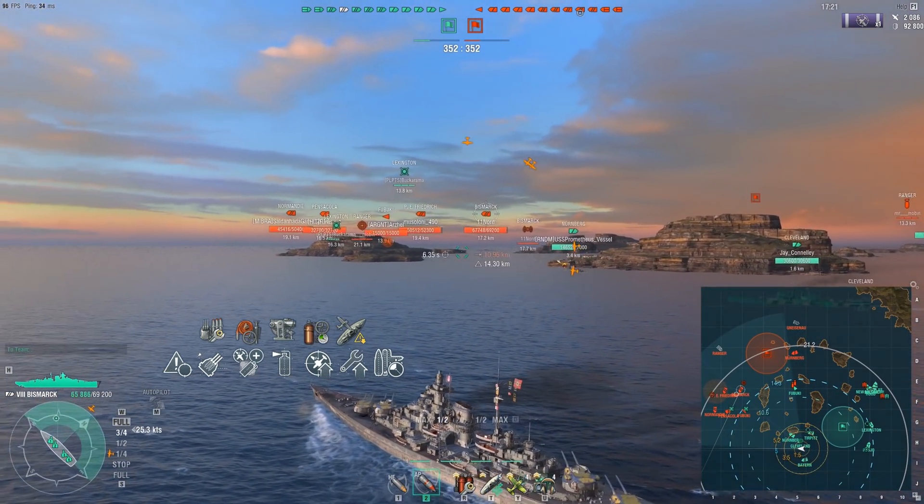Somehow, my team turned a huge disadvantage into an advantage. We now have an 80 to 90 point advantage. I was able to contest long enough and show the friendlies where those CVs are located. I think we're going to win this game. My team only has to survive for about two minutes. But the enemy, if they were to key off the Cleveland, I think they could have easily killed it. It's just whether they realize where the Cleveland is and work together. The aircraft carriers — they're not going to die. They're basically invulnerable to each other. You need a second party — either a battleship, a cruiser, or even a destroyer — to contribute any significant damage.